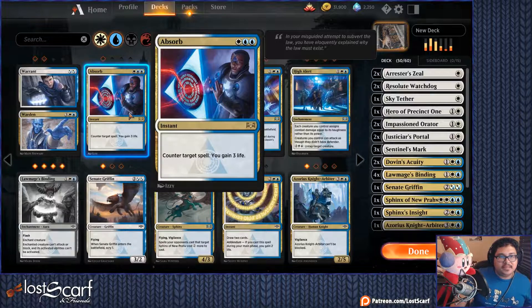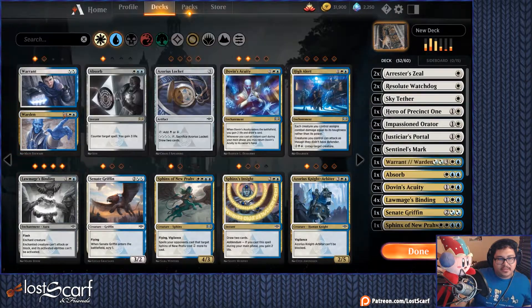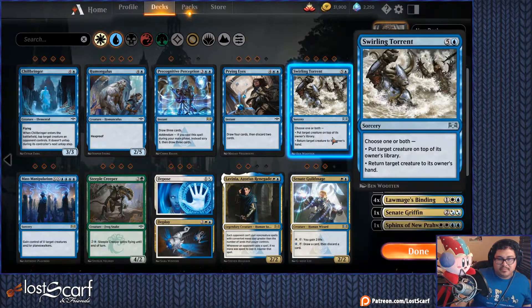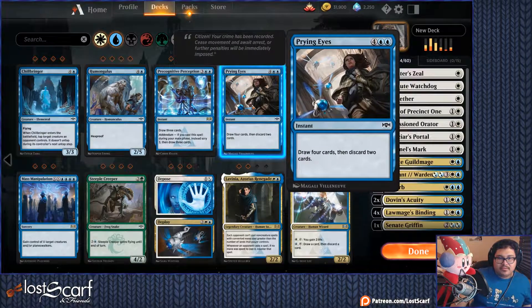Absorb — Counterspell, you gain three life — it's a Counterspell card, it's a rare though. Warrant/Warden's actually pretty good, Jynx has told me, so get those. Swirling Torrent — puts a creature on top, that's expensive though. Senate Guild Mage — draw a card and discard a card, get one of those. Prying Eyes — draw four, discard two, don't need that.